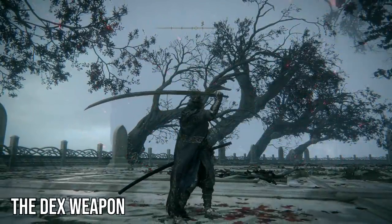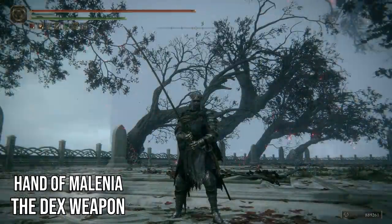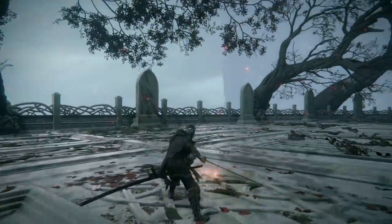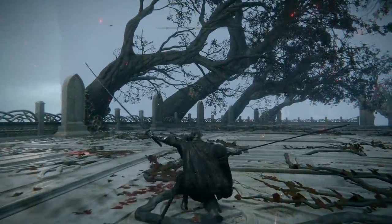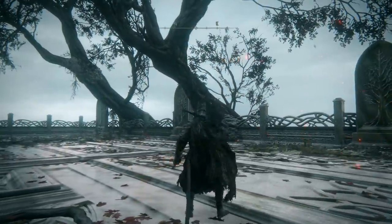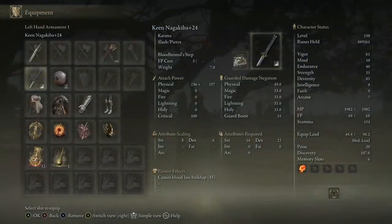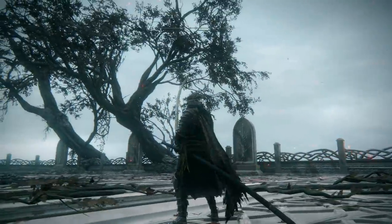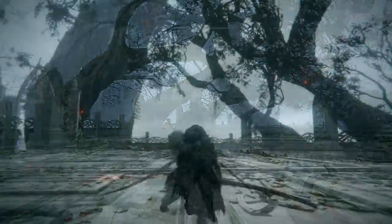For our best dex boss weapon, I think this is an obvious one — there isn't one even remotely close. It's the Hand of Melania, the katana that Melania uses. A really cool design because it's literally the weapon attached to her arm throughout the fight. A subtle gold weapon that is very long, almost as long as the very long katanas like the Nagakiba. The downside is we cannot make it Keen to improve dex scaling, nor make it a bleed weapon. So its base stats are its base stats — it scales at a B rating with dex, compared to the A rating you could get on other katanas using Keen.